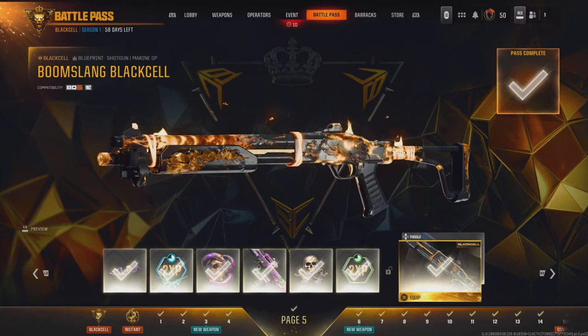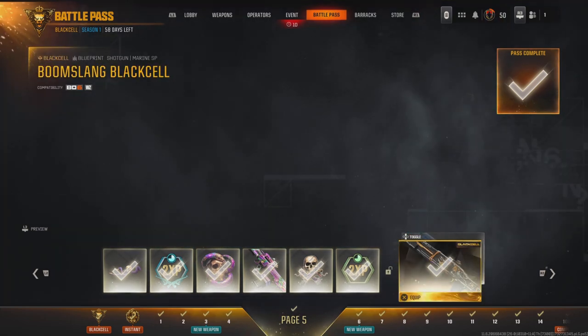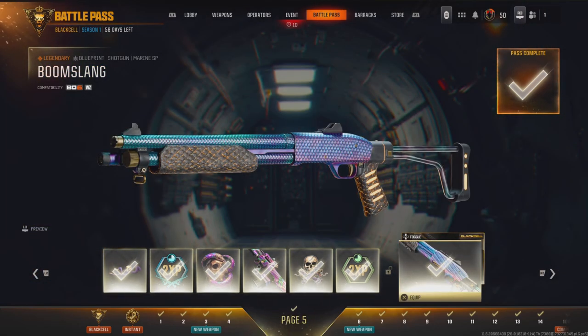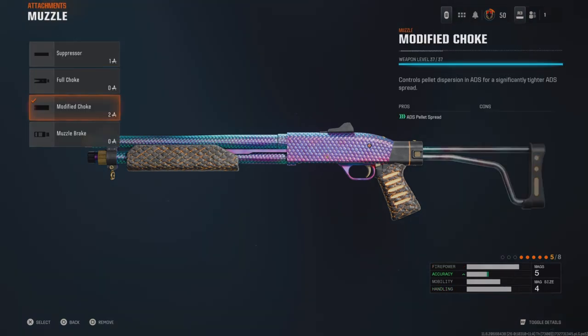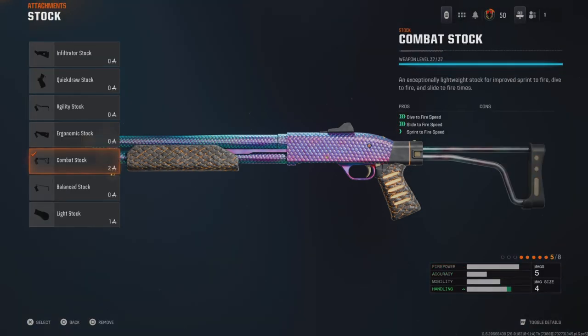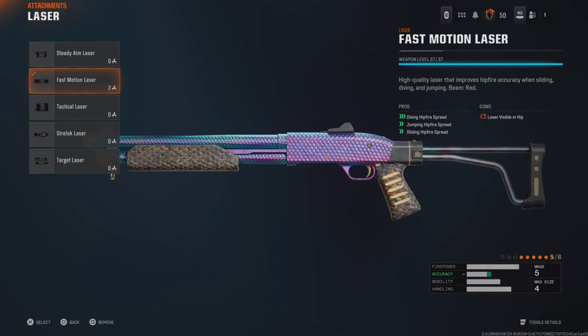Welcome back everybody to another battle pass weapon review. Today we will be going over the Boom Slang — it's a variant for the Shotgun Marine SP. There is a Black Cell version of it as well. Before we get into some gameplay, let's look at what it comes with. It has a modified choke which helps ADS pellet spread, reducing that giant spread of pellets. We have the quick load barrel which reduces ammo capacity but aids jumping ADS, sprint to fire, and reload quickness. We have the combat stock which aids dive to fire, slide to fire, and sprint to fire. We have the fast motion laser — so you're noticing a running theme: this is a run-and-gun, get-in-your-face type of weapon.